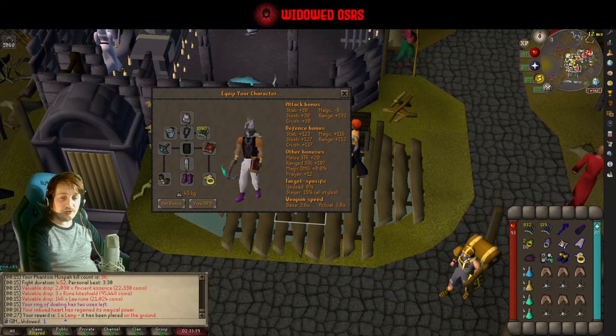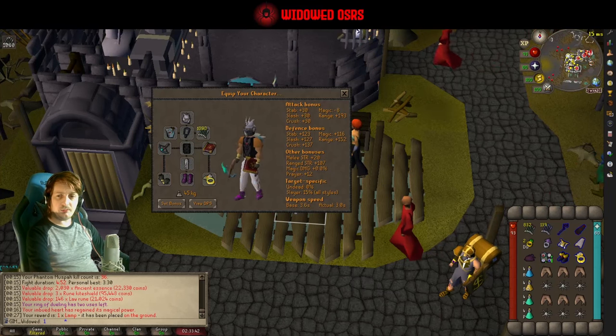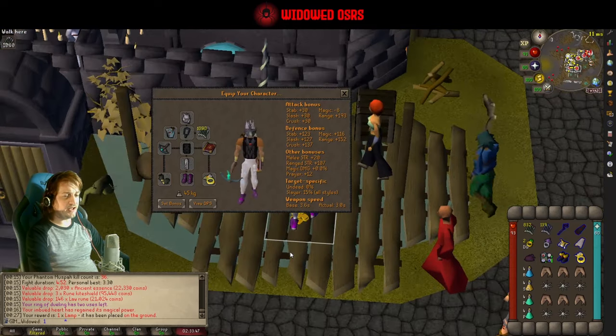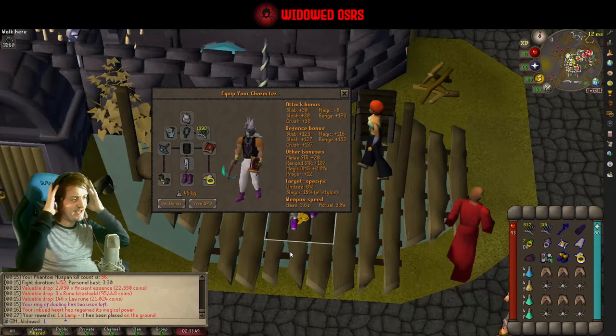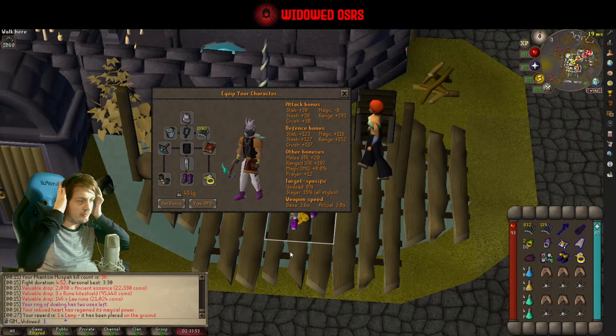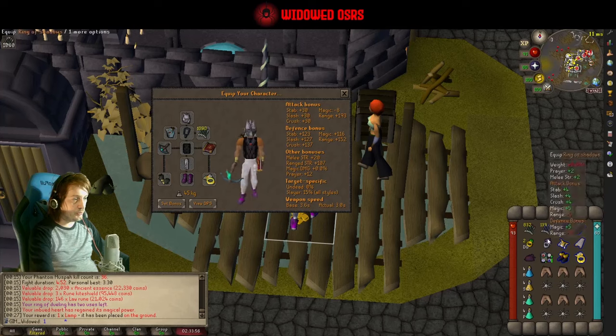My name is James, aka Widowed, and today I am giving you an aggressively mediocre player's guide to the Phantom Muspah. I was just sat killing this boss a bunch on slayer task and I figured I may as well put out a video on how to do it while I'm at it.